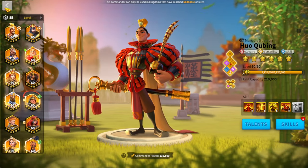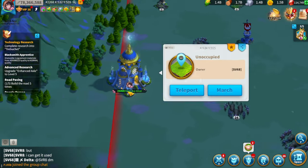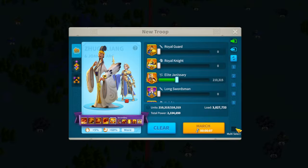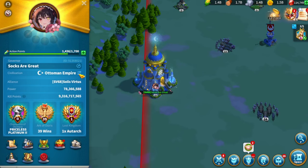My armaments and gear are pretty solid for where I'm at in the game, though they could obviously use some improvement. Overall my account is in pretty good shape. I also want to show my city skins — I have the Topkapi Palace skin and the Twilight Fall skin. I don't suggest buying Topkapi just for looks — I only bought it for the 5% AP recovery at the cost of 6 coins. The Twilight Fall skin is very important if you're a field fighter because it gives 5% skill damage to all your marches, and AOE skill damage is what gets kills on the field.